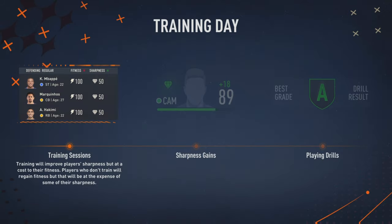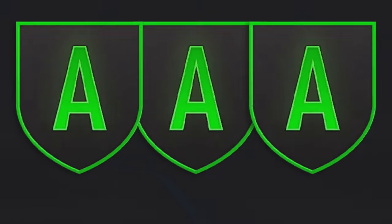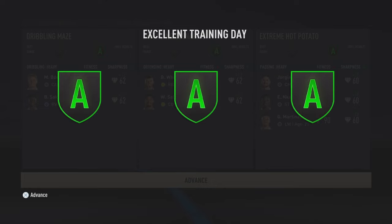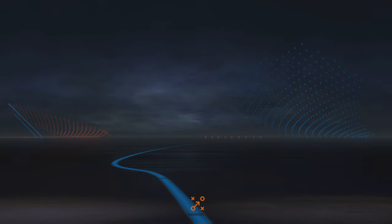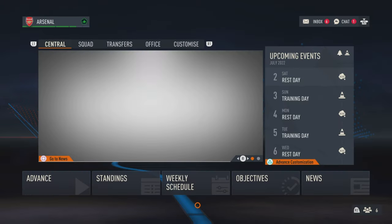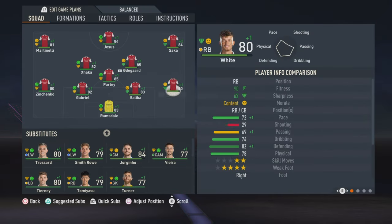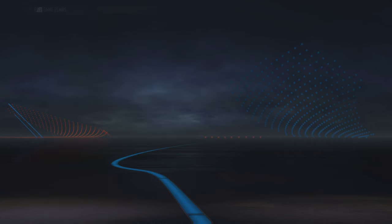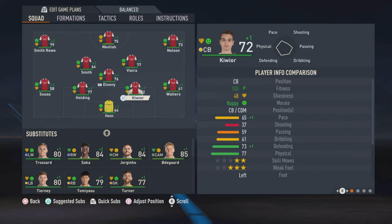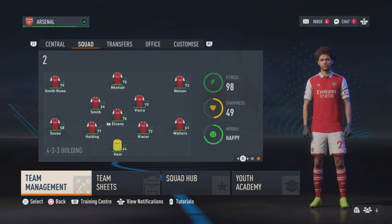Third tip. Perform with an A or a B in all training sessions that appear most frequently, because these develop the sharpness of a player, which in a certain way helps them grow. Remember that you don't have to redo the same training every time because FIFA saves the best grade you have reached. I suggest creating two starting elevens: one with the best players and another with low-rated players that you want to grow. Alternate the two squads for training sessions, since it trains the players that are in the starting eleven.